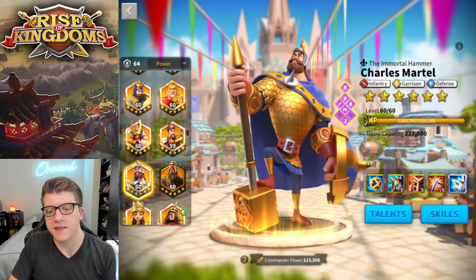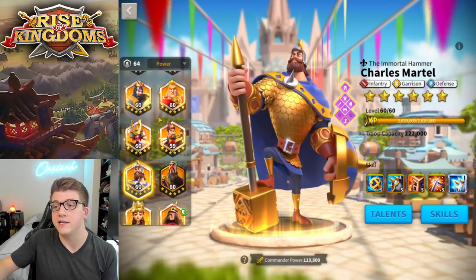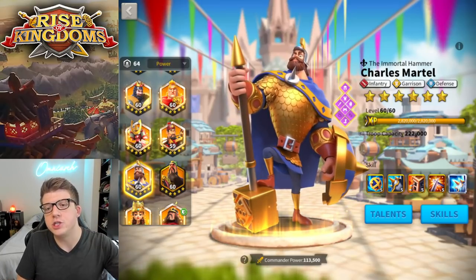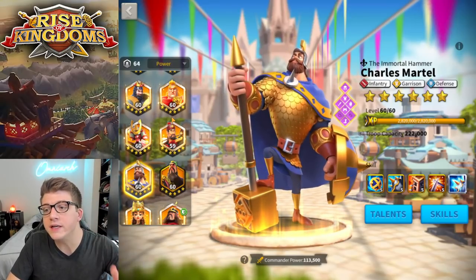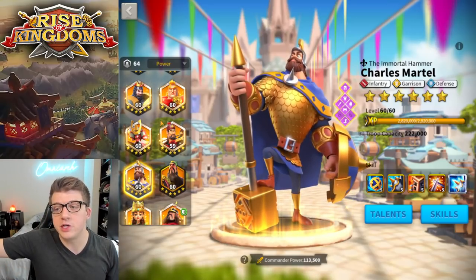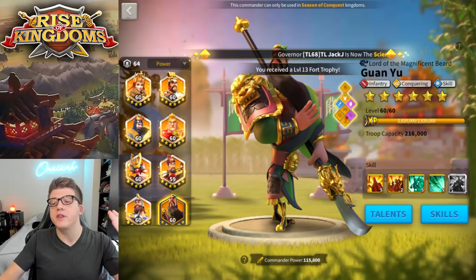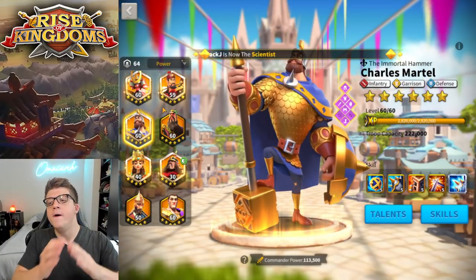By rushing Martel to 5511, you immediately diminish the value of all future gold key sculptures of him, because the progression from 5511 to expertise takes so long. While you may get some early-game value from a 5511 Martel, by the time you enter KvK 3 or 4, you'll be 90 sculptures behind where you should be with commanders that really matter — Yi Seong-gye, Alexander the Great, Guan Yu. These commanders make a huge late-game difference, and you won't have them where you need them because you rushed Martel for early-game instant gratification.